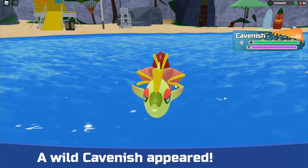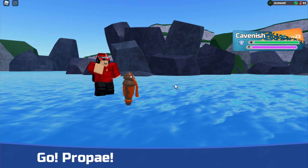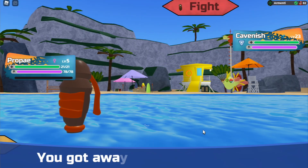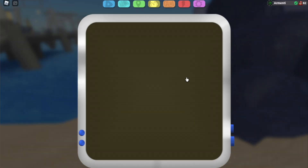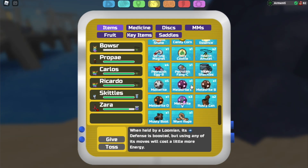Let's see if I get it — no, I got a Loomian. But basically, whenever you find that rope, you just want to give it to Propae and level up Propae to level 15. As you can see right now, if I go into my bag and go into items, I have a worn rope here.